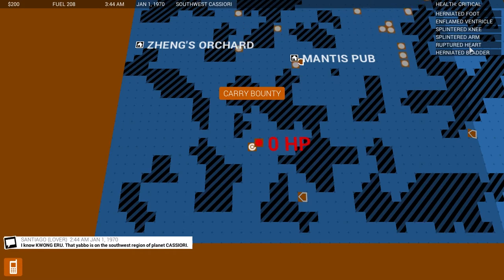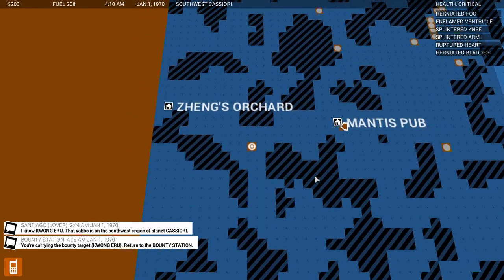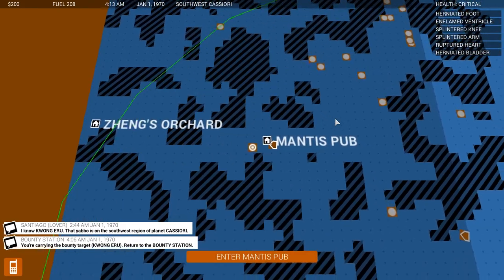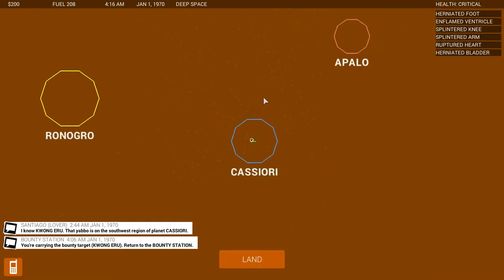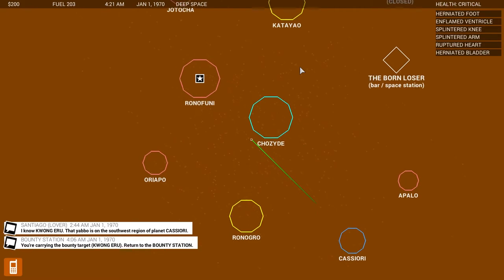Got him. I took a bit of damage — I have a herniated foot, inflamed ventricle, splintered knee, splintered arm, and a ruptured heart. My freaking heart is ruptured and yet I'm still walking around — I am one very, very hearty person. No pun intended. And a herniated bladder? I've never heard of a herniated bladder before. Anyway, let's carry the bounty back to the ship and return them to the bounty station to collect the reward.